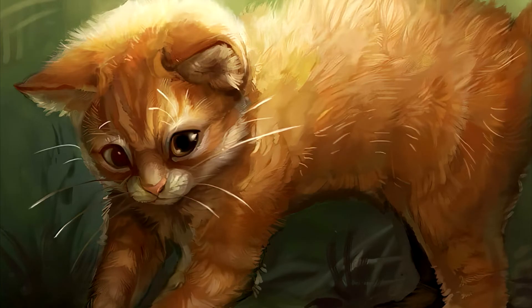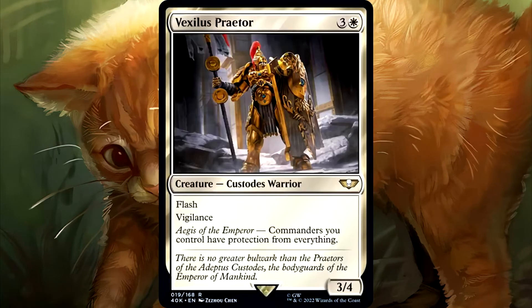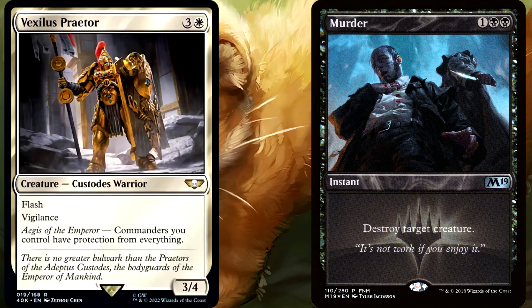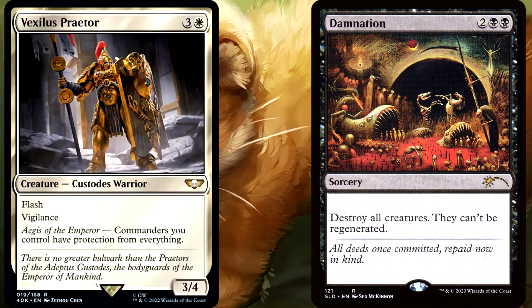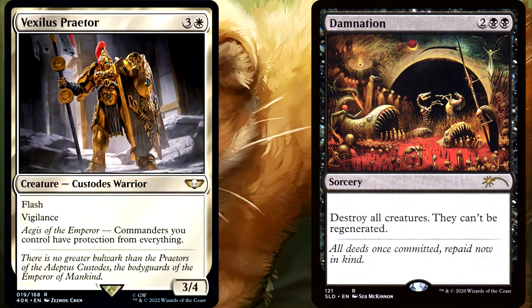So that's what the Bastion will save your commander from. Let's see what the new Vexilis will save your Isamaru from. Let's check out some of the same examples from before. Murder? Yes, safe — because Murder requires a target, and that's one of the four parts from DEBT. What about Damnation? No, your Isamaru will not be safe from that. It will still be destroyed from cards like Damnation, as they do not target, and nothing in the DEBT mnemonic mentions destroy effects.